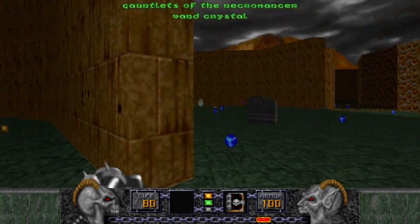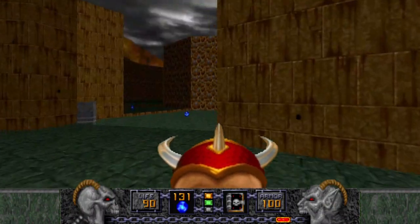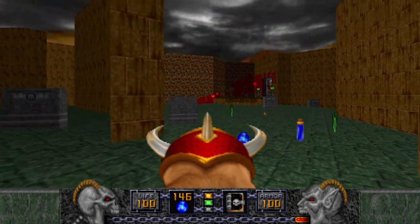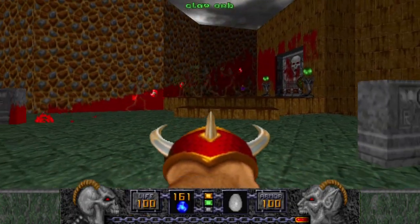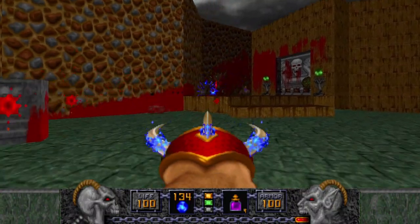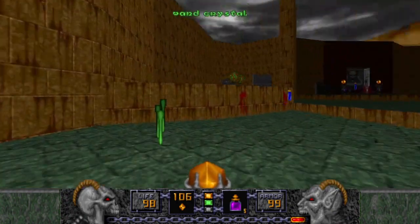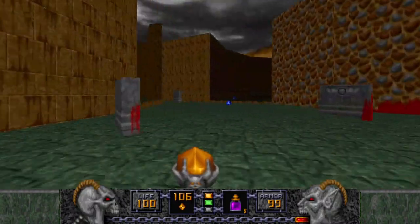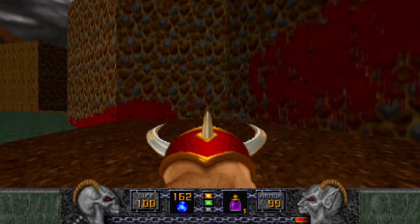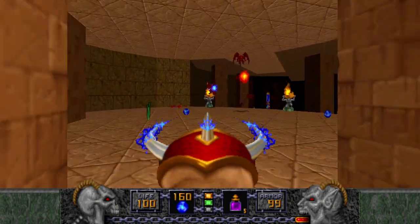Now we grab the Gauntlets. A Morphovum, and another Quartz Flask. Sometimes they'll infight the ethereal Undead Warriors amongst each other, but they're not going to win because of that. This is actually a good spot to use a Morphovum, so I'll use it right here. These chickens will attack you still, so you've got to take them out. If you're not quick enough, the Undead Warriors will go back to their original form. Now that we have the Green Key, let's enter this next section and just go ahead and use the Claw Orbs.